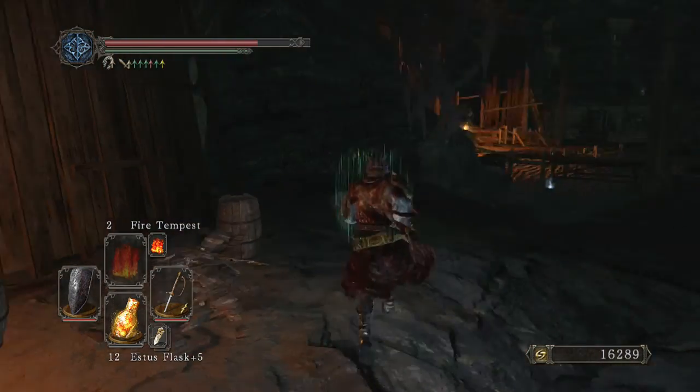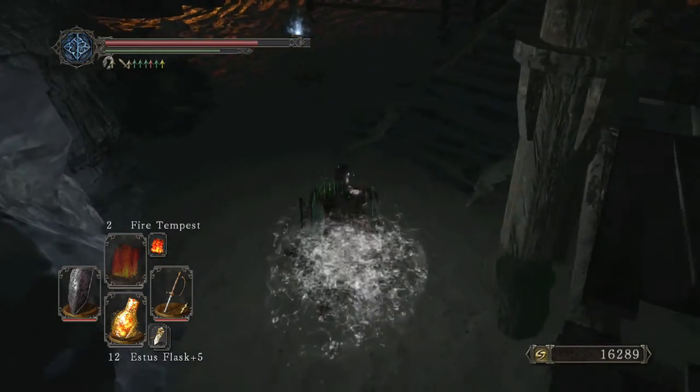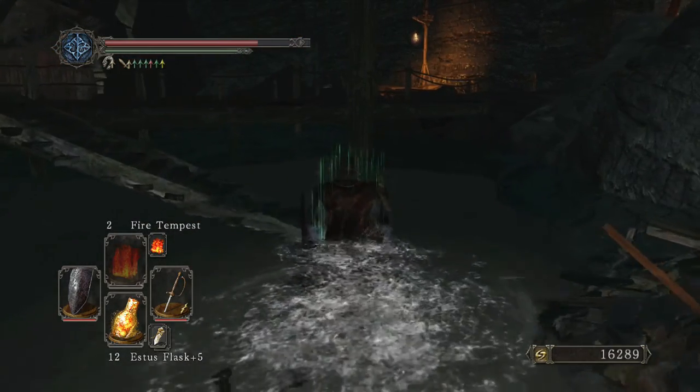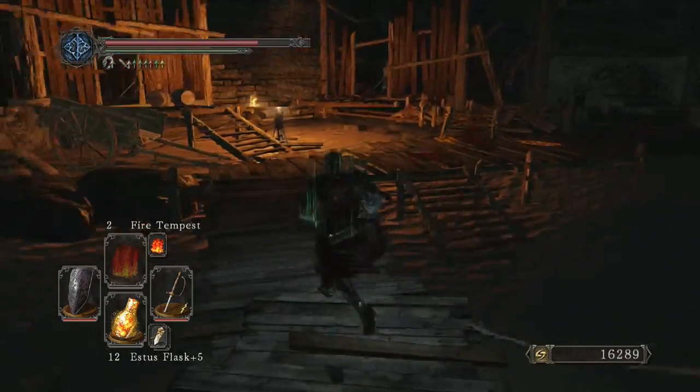I know in Dark Souls 1 there was something about the direction the chain was facing - that's how you could tell if something was a mimic without hitting it. But not in this game. I don't think so. Do they even have chains? I don't think they do.